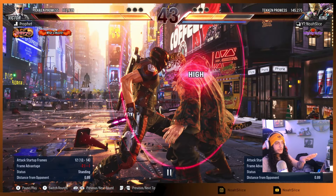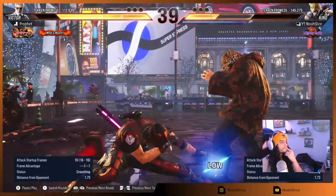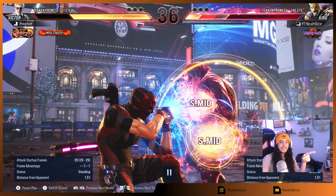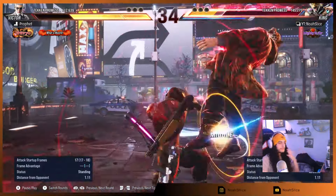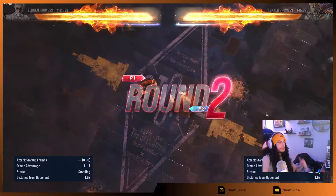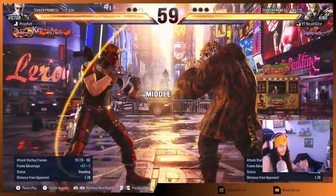He immediately goes for what looks like his heat dash, but I blocked him. And then it happens again — I get hit with a counter hit low again, on sequence. The round is his. But at that moment I realized something. This is where in the second round you can really start applying some fundamentals.